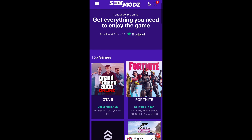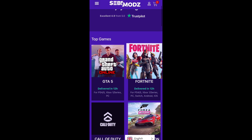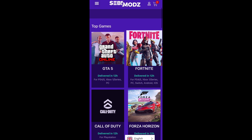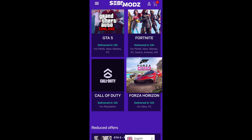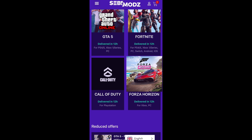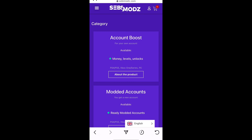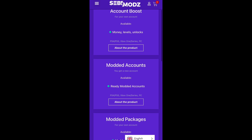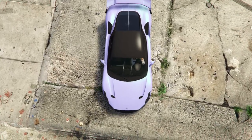Just before this video starts I want to give a huge shout out to Sebi Mods. Sebi Mods are a GTA website that do account boosting, modded accounts, and services for other games such as Fortnite, Call of Duty, and Forza Horizon. Buy your own modded account or services from Sebi Mods — their link will be in the description below.